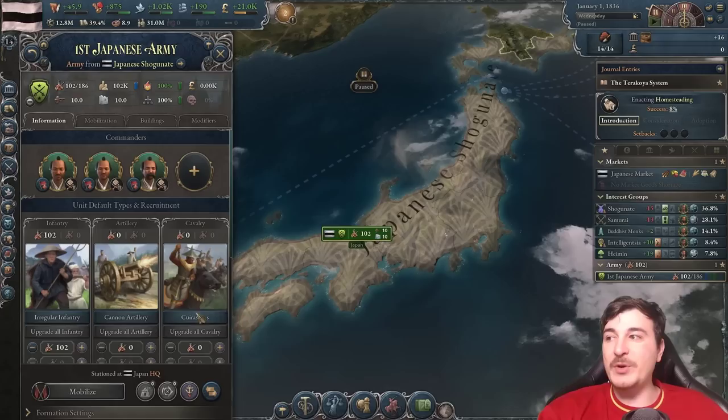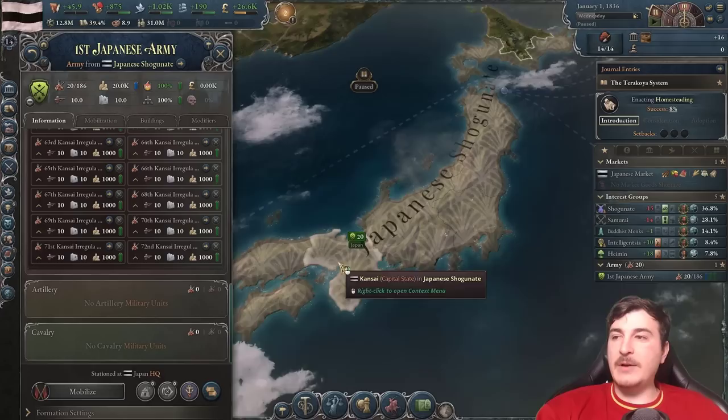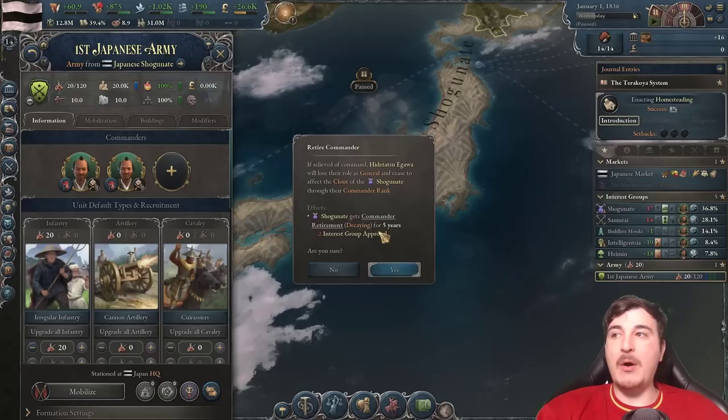Before all that happens, we're going to edit our army. Click by state so it's easier to see which state the troops are from. Then we're going to disband every single unit that is outside of our capital state, which is Kansai right now. That leaves us with 20 units, which is more than enough. We're also going to retire both commanders, who are in fact part of the shogunate or the landowners.